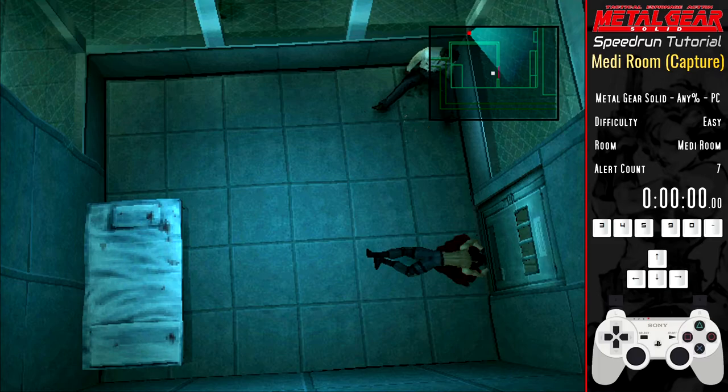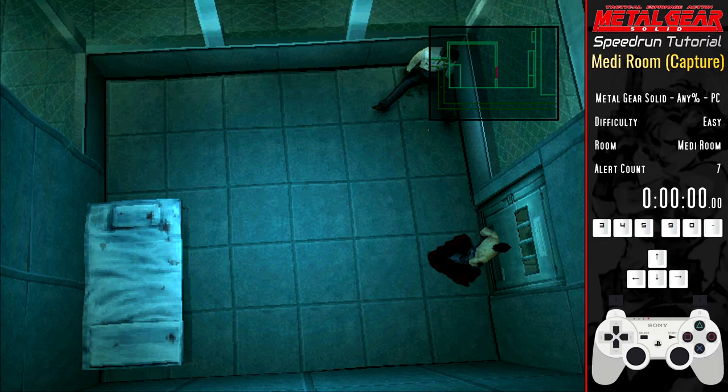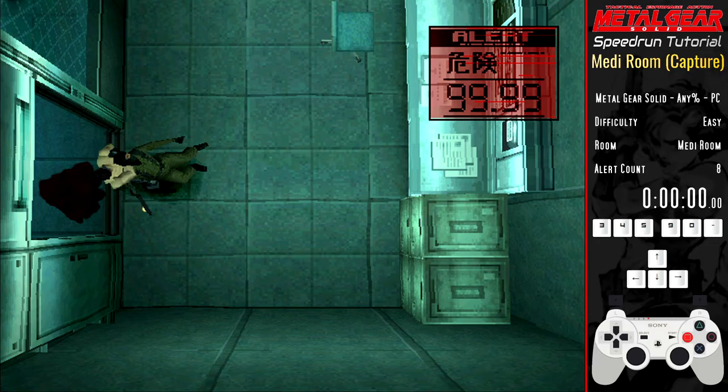Wait for him to get to the door and get up as soon as you hear the lock click. You now have plenty of time to move over to the door, which Johnny will then open, triggering alert number 8 of the 11 alerts that we require throughout the run. Immediately choke him to death, being careful to only start mashing square after letting go of a direction — otherwise you'll throw him instead of choking him.